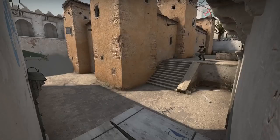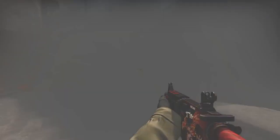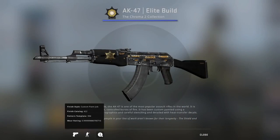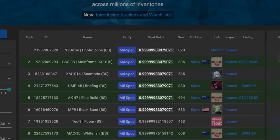Let's start at the bottom. The worst conditioned skin in CSGO back when I made the original video was this 8K Elite Build with a 0.999999988 float value. These days things are a bit different, because there isn't a single skin with the lowest float value anymore — now there are six of them, six skins with the exact same float value as this 8K Elite Build.